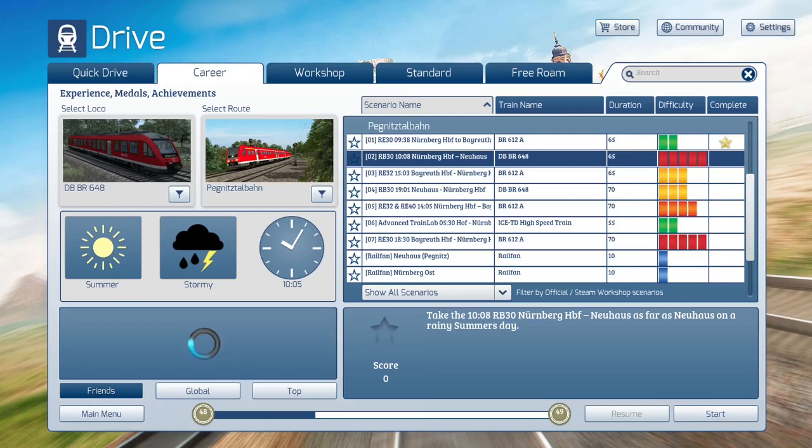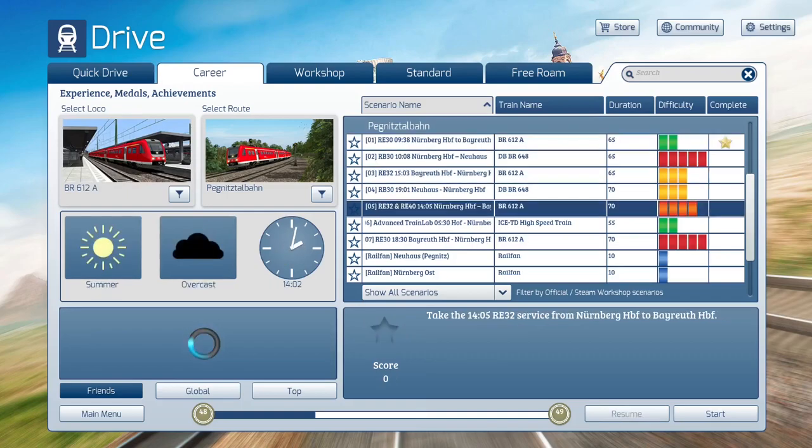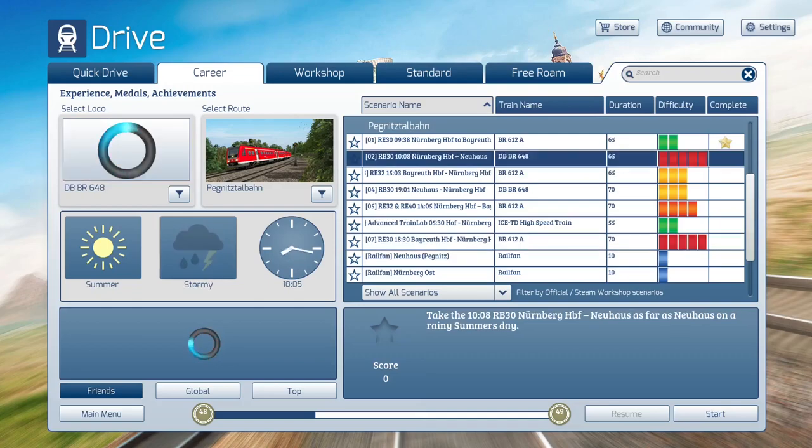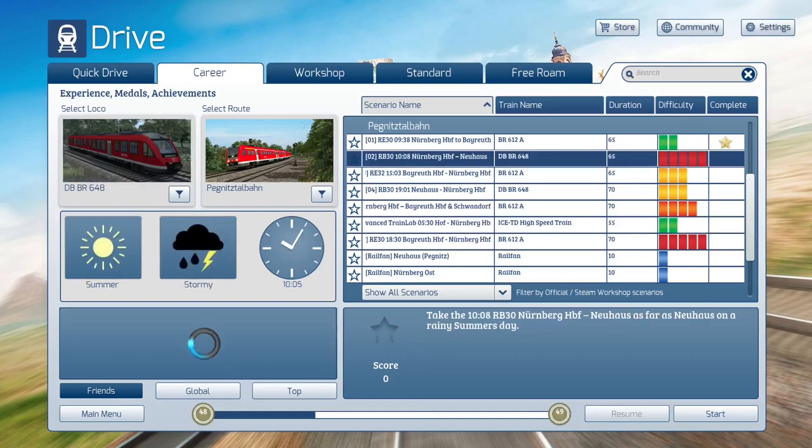Let's take our first look at the Class 648. We're going to save the tour for another time because it's the feature train in a different route. For right now, we're just going to try and drive this thing. We've got a level 5 scenario — it's coded as 4 since 0 represents the lowest, but I see it as a 5. This is apparently one of the two hardest scenarios in the pack. I found it interesting how the difficulty ranges from the 612 scenarios go 2, 3, 4, 5 in order, but for the other ones it goes 5, 3, 2. Anyway, it's the level 5 difficulty second scenario we're doing today.